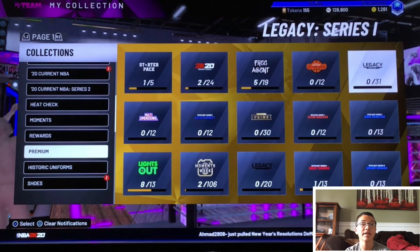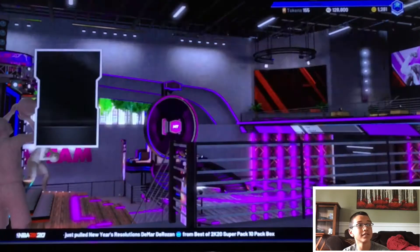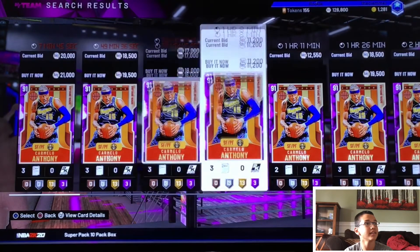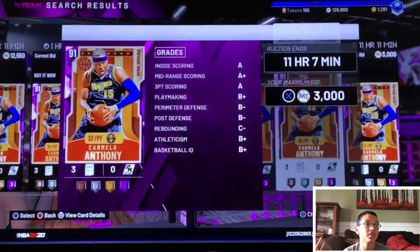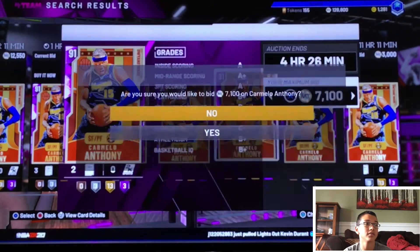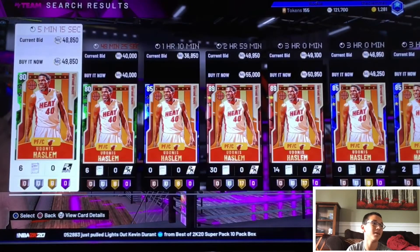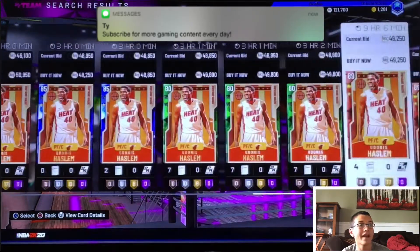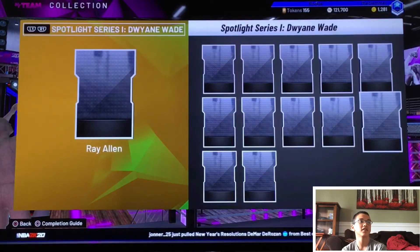I'm going to show you some of the best cards today, but you guys can go around looking for other cards worth coins. First, let's start off with the Dwyane Wade section. The two main cards here are Carmelo Anthony, who goes for about 10-11k — you can try and bid on him for small profits — and the main one is Udonis Haslem, who goes for around 40k. If you can bid on him for 35k or less, it's a pretty decent snipe. Most of the other cards are at a pretty reasonable price.